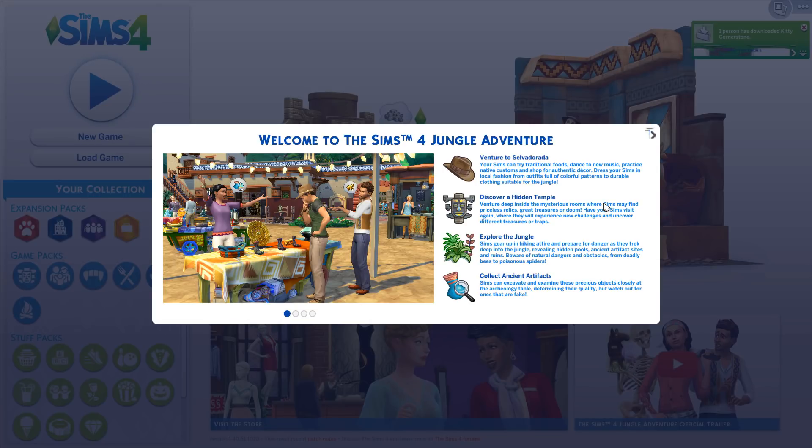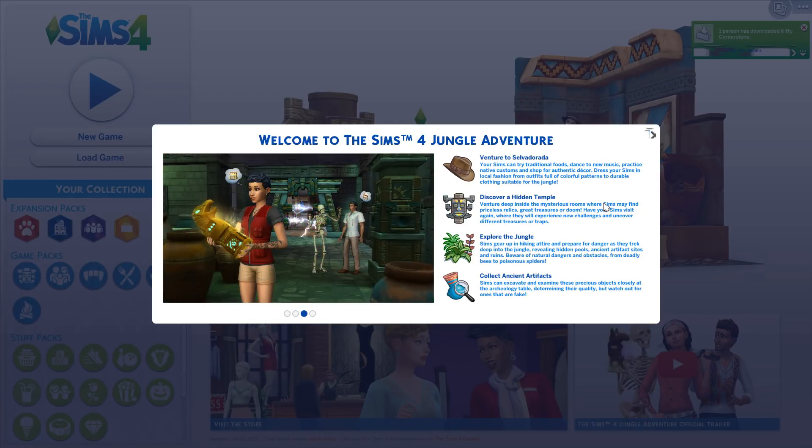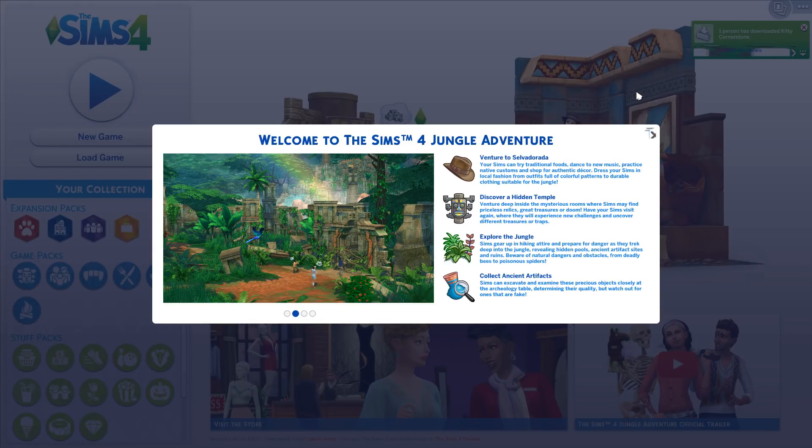The Sims 4 Jungle Adventure — it says venture to Selvadorada. Your Sims can try traditional foods and dance to new music, practice native customs, and shop for authentic decor. Dress your Sim in local fashion from outfits full of colorful patterns to durable clothing suitable for the jungle. Discover the hidden temple — venture deep inside the mysterious rooms where Sims may find priceless relics, great treasures, or doom. Explore the jungle — Sims gear up in hiking attire to prepare for danger, revealing hidden pools, ancient artifact sites, and ruins.